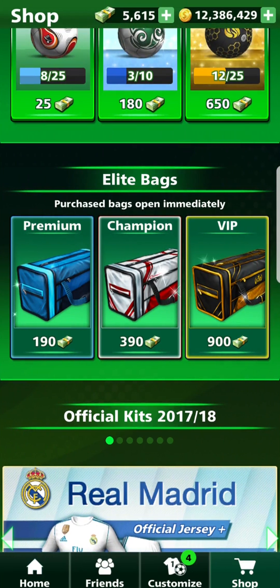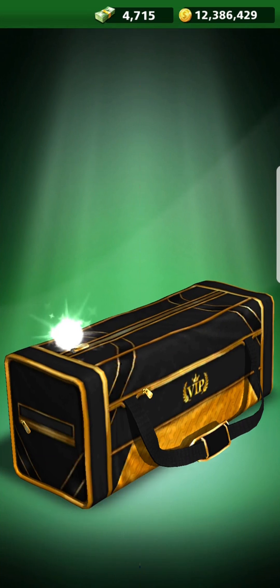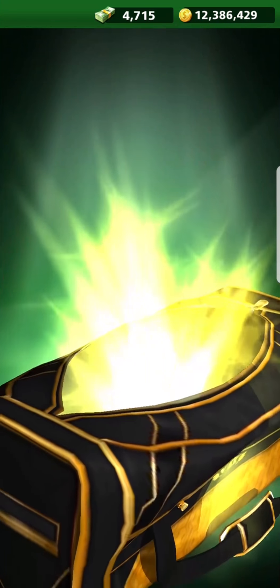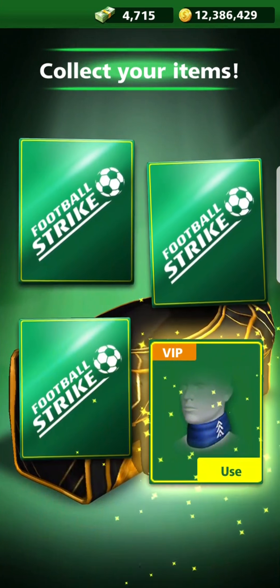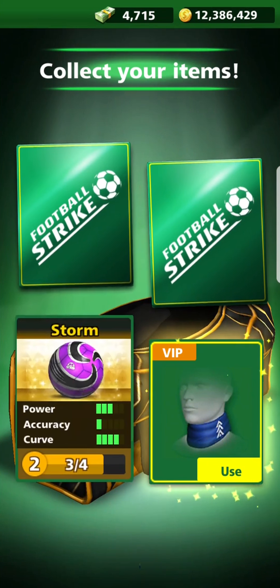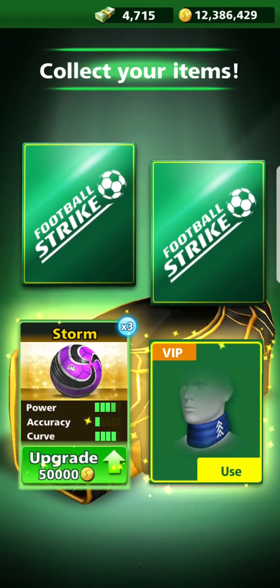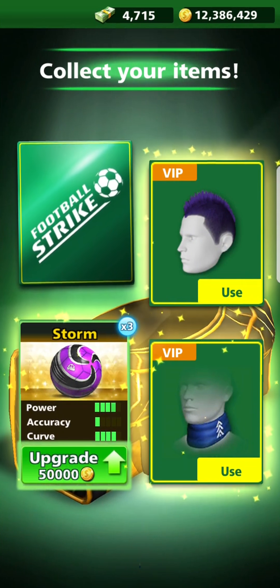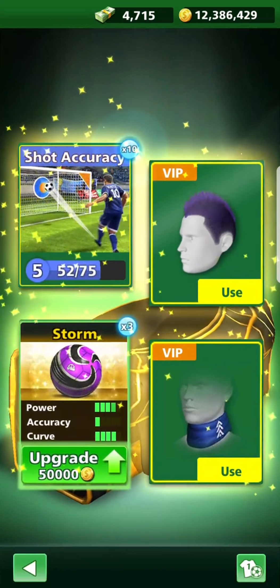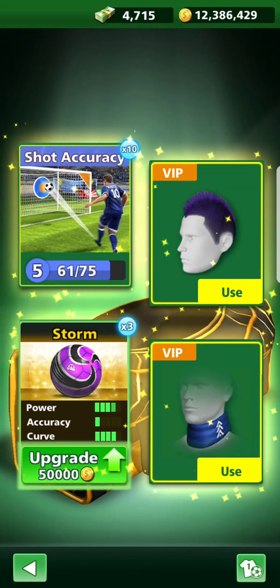This is getting like so much action now, you get excited, you know. Let's see what's in this one — these bags are coming thick and fast. Another neck warmer, blue one. The storm — an upgrade to the storm, that's always welcome. And we've got a purple kind of hairdo. For the final one, accuracy — I've taken it closer to level six, the maximum.